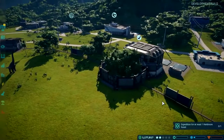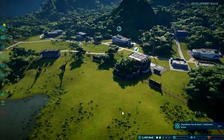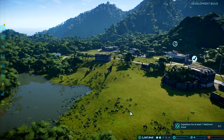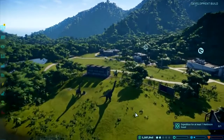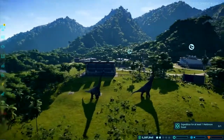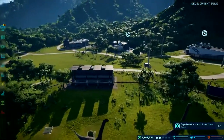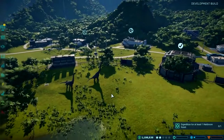The first island you get given is Isla Matanceros, which is like a little starter island. This park is a bit built up to begin with, just to allow us to demo. You can't make a Jurassic game without dinosaurs - it's kind of like the key thing. So in our park we've got a couple of Brachiosaurs already in place.